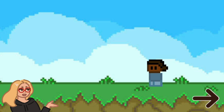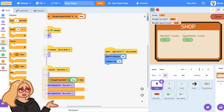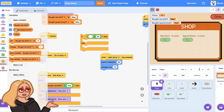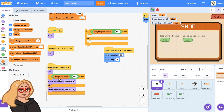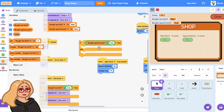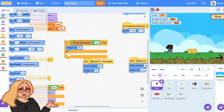Now let's make it so that once the player has bought the speed boost, it affects the game. Similar to what we did with the red shirt in the past video, we can use an if-else block to make the character do something different depending on whether they've bought the speed boost. I'll drag out an if-else block and put in the condition: if bot speed boost equals true. With the red shirt we changed the costume, but for the speed boost — when the right arrow is pressed it changes x by 15, so if the player has bought the speed boost we can change x by 30. Otherwise, change x by 15 as normal.